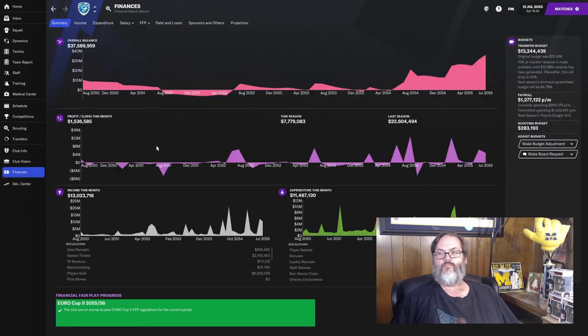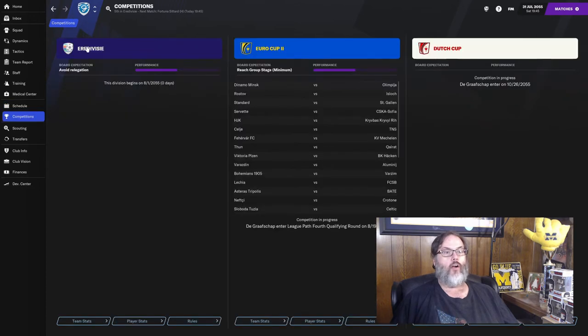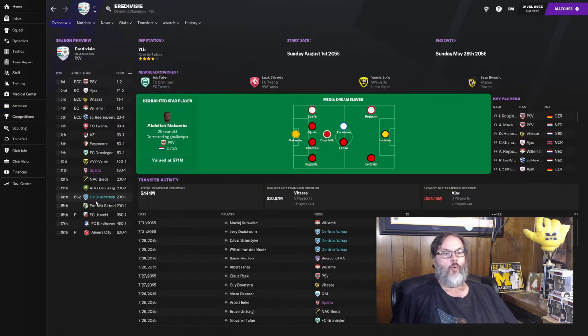Financially we are sitting on 37 and a half million in the bank, 13.2 million in our transfer budget, and about 207 to 240,000 — almost a quarter million dollars in payroll space. Everything else looks really good. Taking a look at our schedule, there are our friendlies and goal scores. Today we are going to be playing Fortuna Sittard, so let's get to the opening match of the season. They just want us to avoid relegation and we're picked to finish 14th, so we've got our work cut out for us.